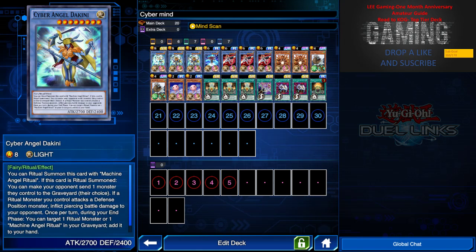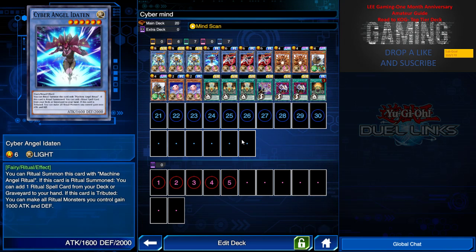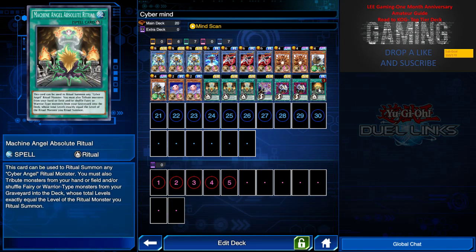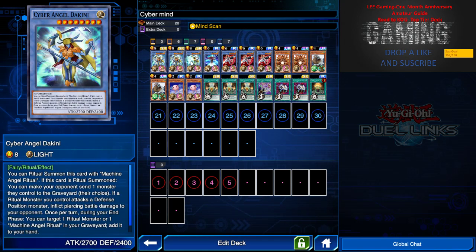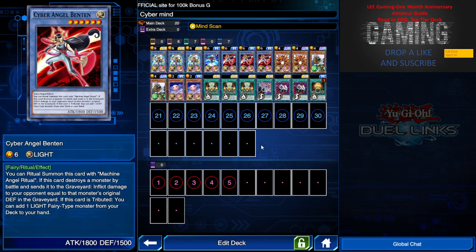Every end turn I'm able to recover one resource back to my hand, either a monster or a Ritual spell. Next we have Cyber Angel Ether — what this card does is if it's summoned on the field I can search up one Ritual spell card from my deck, or if it's treated as a tribute I can have my other Ritual monster on the field gain 1000 attack and defense, which easily makes Bickini reach 3700 attack.